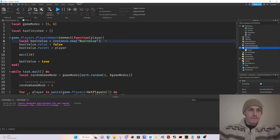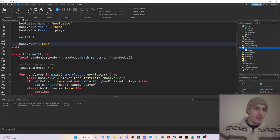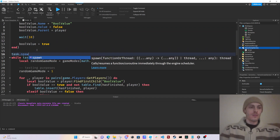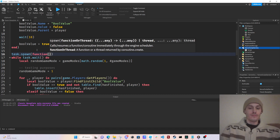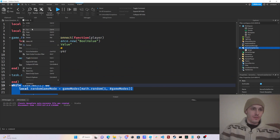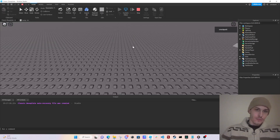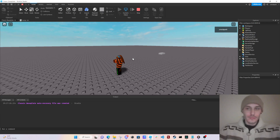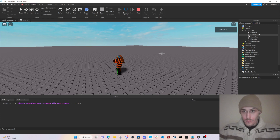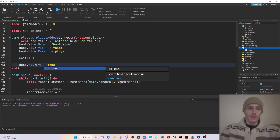We're going to name it 'boolValue', wait 10, boolValue equals true. We're going to task.spawn this while loop just in case. We got our bool value — oh, dot value. We have to set dot value to true: boolValue.Value equals true.